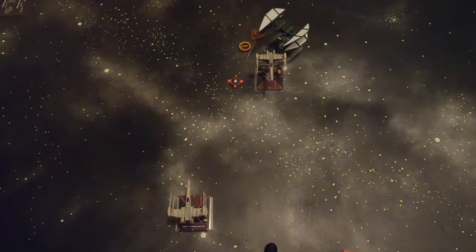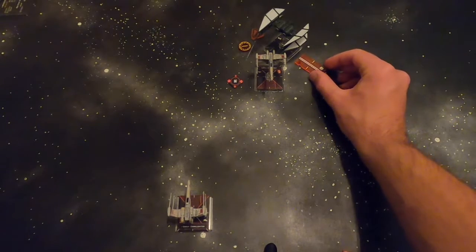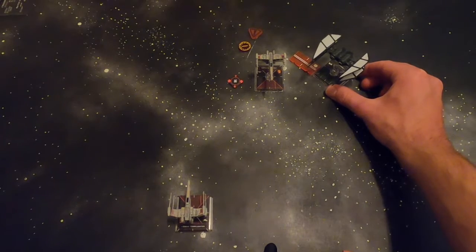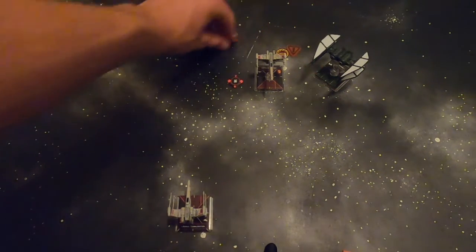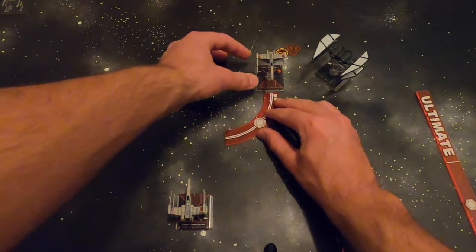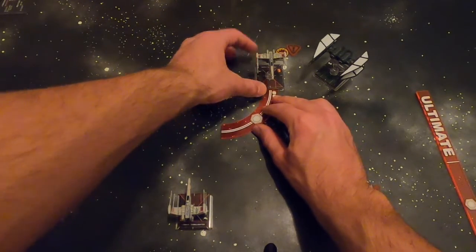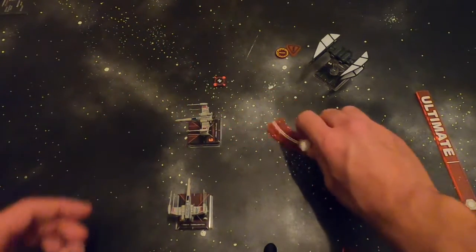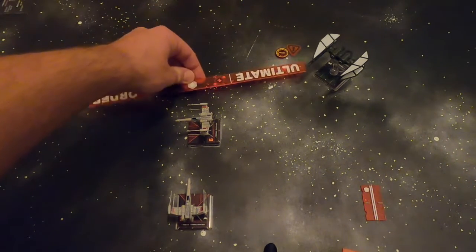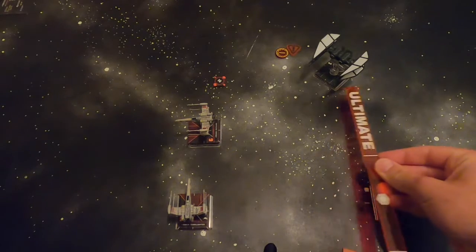A barrel roll to the right — to the left of the X-Wing — is the best case scenario, because it opens our arc so that if the X-Wing moves left we still have them, and if it moves right we definitely have them. That's a much more open arc. In this case the X-Wing's maneuver was a 2-hard. Any maneuver that's not a 1-forward will put that X-Wing at range 2 to 3.